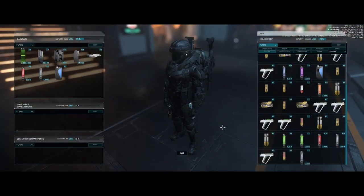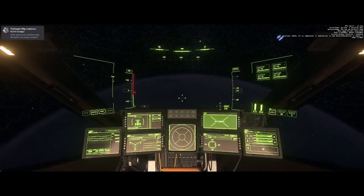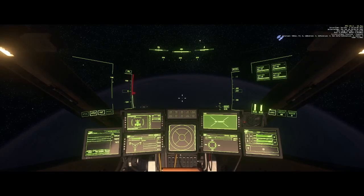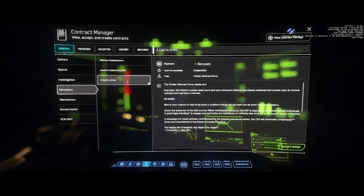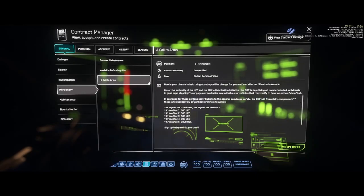Now that we have ourselves all geared up, let's head to Hurston or Crusader and look for some cave missions. We've arrived in the Hurston system and we're going to find a cave mission. Click F2 to bring up your Moby Glass, then go to the Contract Managers. The first mission I highly suggest doing is going to Mercenary and grabbing the Call to Arms.